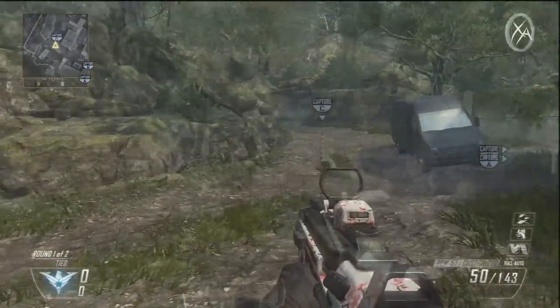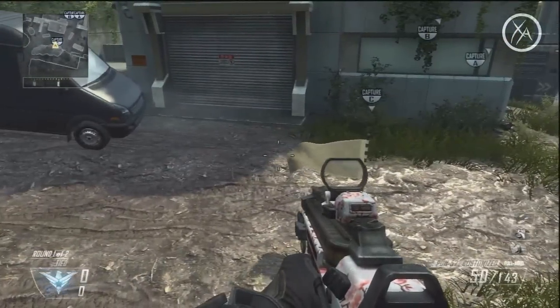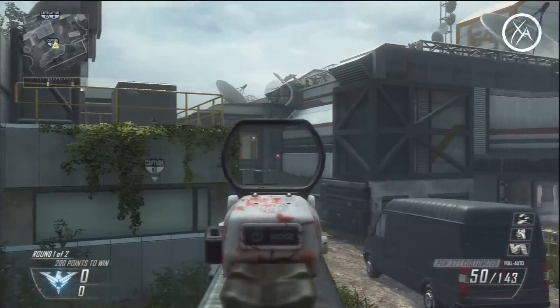First up, domination capture spots. For C-DOM, there isn't anything too interesting except that you can jump up on this cliff and sort of edge your way over and capture the C flag from up here. I don't know why you'd want to do this, but I thought I'd show you anyways.